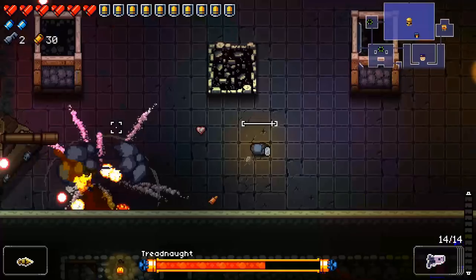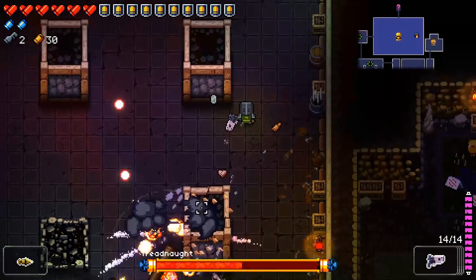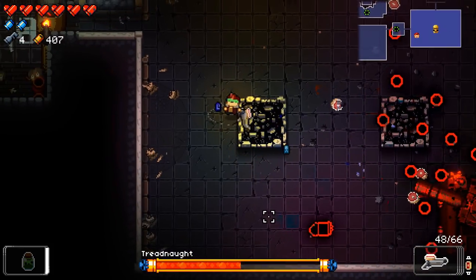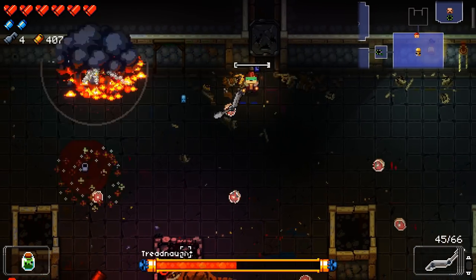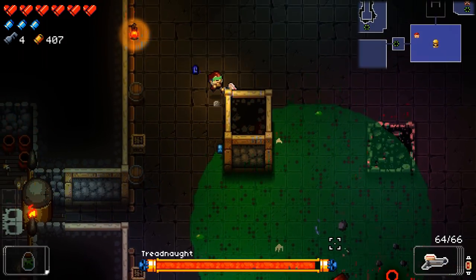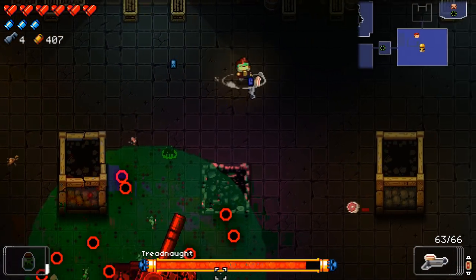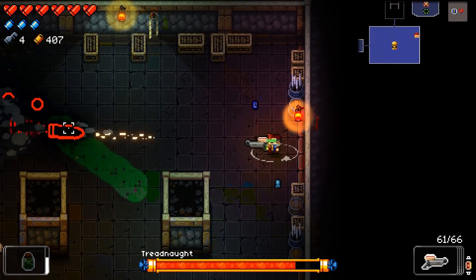Don't stand still and don't stand next to walls. The Treadnought can fire high-velocity explosive rounds that are tough to dodge quickly and will hurt you if they explode on walls next to you. The tank never truly leads its target, so keep moving in a circular pattern and you should never get hit by shells. Be especially careful with guan stones, as they might trigger the explosive round prematurely, causing it to explode in your face.